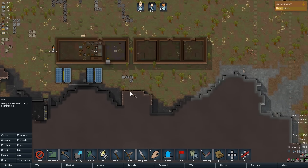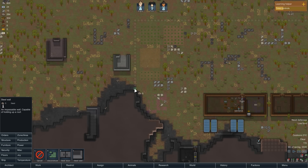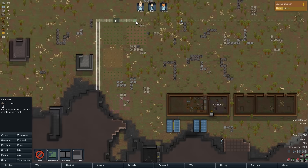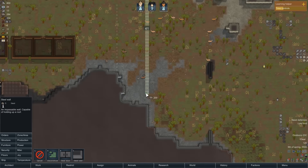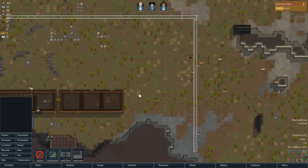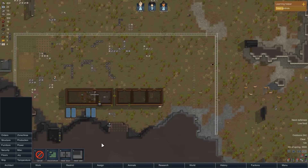We're going to have to order some mining to be done here because we're beginning construction on our steel wall. As mentioned, we'll eventually turn to stone walls, but for now having a defense in place where I can clearly see where our enemies are coming from is a pretty good idea.